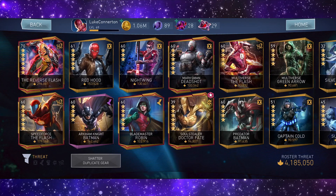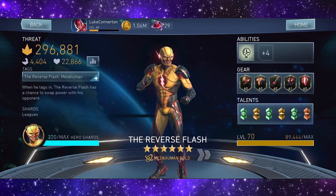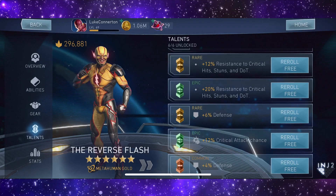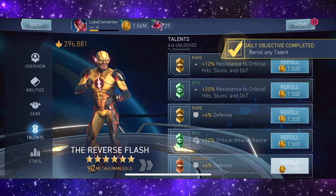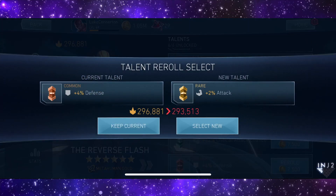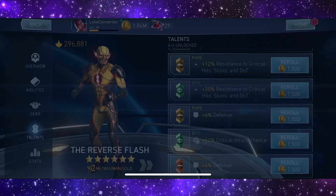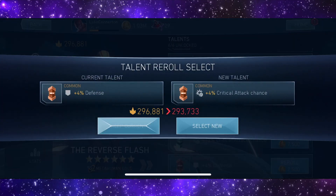As you can see we've got Reverse Flash up here at almost 300,000 power. I do actually want to re-roll this last one to see if I can get anything better. We've got a million gold, let's just keep trying to get a rare or an epic. Oh, we did get a rare but it didn't increase any stats - neither does that one. Let's re-roll one more time.